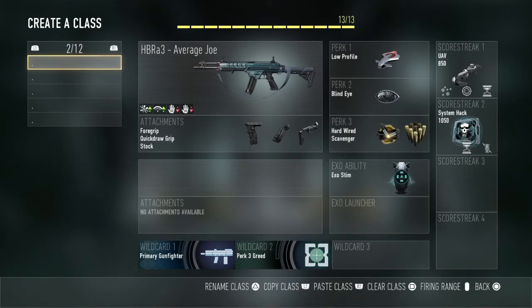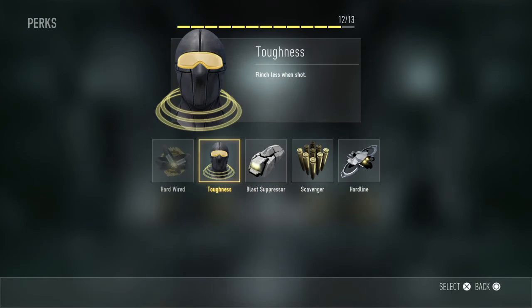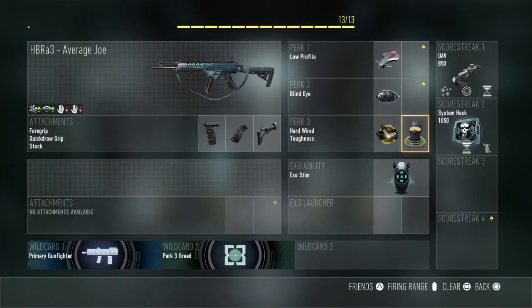Lastly, there's the super duper uber try hard panty class for when you're playing other really good players who are system hacking you. You run the try hard panty class and put on hardwired instead of toughness. I honestly don't recommend this for going super try hard — if you really like the HBR, you might want to drop scavenger for toughness and run hardwired and toughness together. Using the HBR without toughness is not the best idea; the iron sights are hard enough to use as it is, and when you start getting hit it's real hard to aim. This is kind of unorthodox — if you're interested, give it a shot, but I don't typically recommend it. For situations like that, I would use the bow.